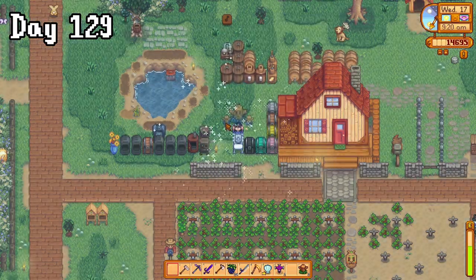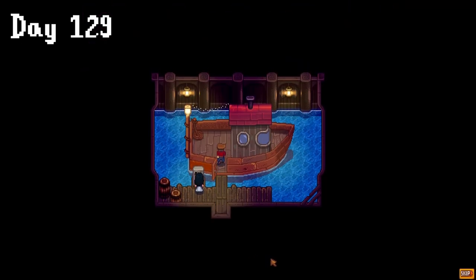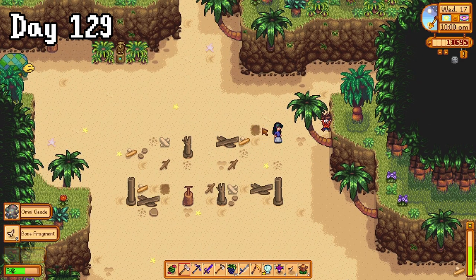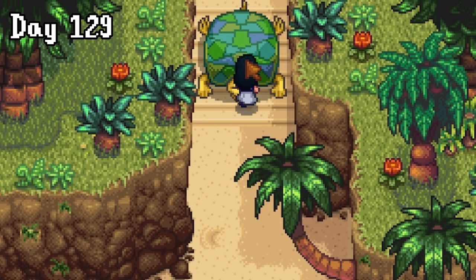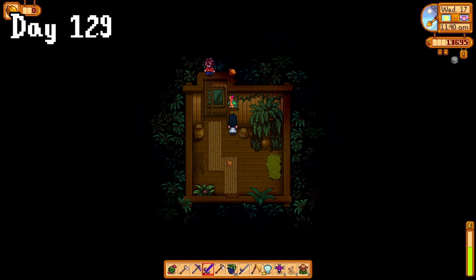On day 129, I was really hyped for going to Ginger Island for the first time ever. So I gathered up my tools and hopped right on that boat, and let me tell you — the amount of excitement, I could barely contain myself. Before I followed Leo into the jungle, I noticed these tortoises which had tried to move out of the way, but they were far too sleepy. So into the forest I went, where I picked up my first golden walnut and gave it to the parrot in the treehouse.